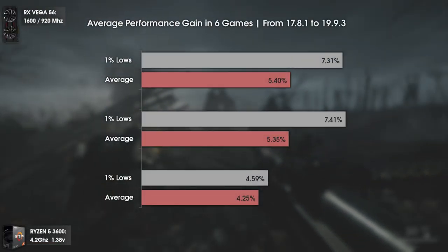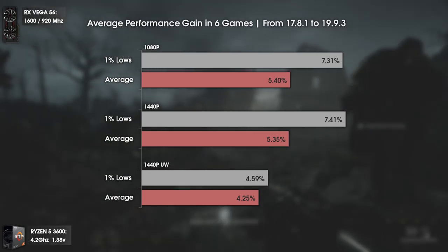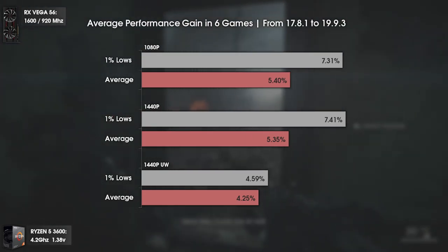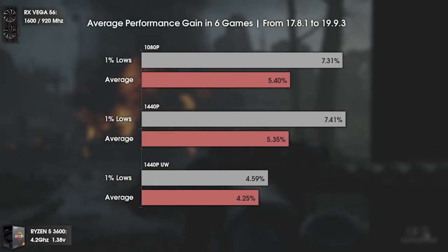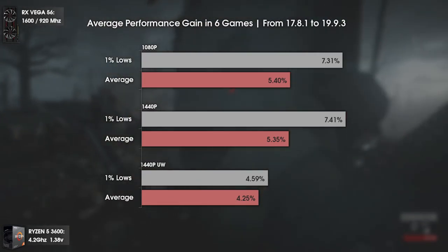Now that all games are tested, I made a small chart with the average gains across these 6 games — only 6, since it wouldn't be fair to include AC Odyssey due to the massive difference. Overall we had a pretty good boost mostly on the 1% lows, while the averages also had a pretty decent boost as well. Let's go to the conclusion.